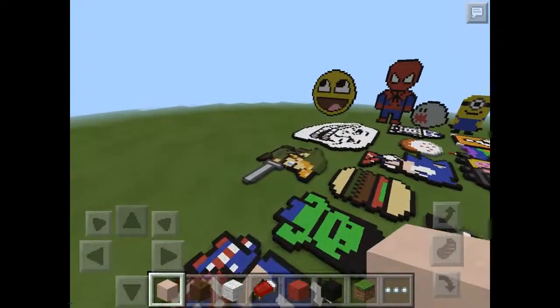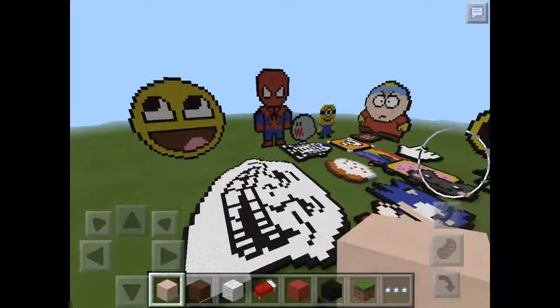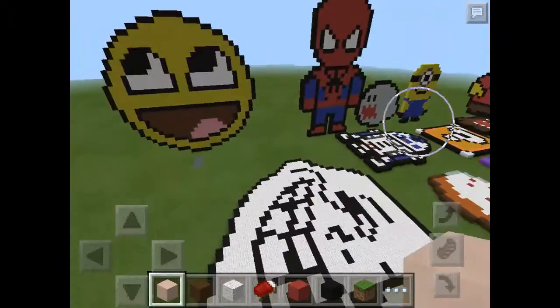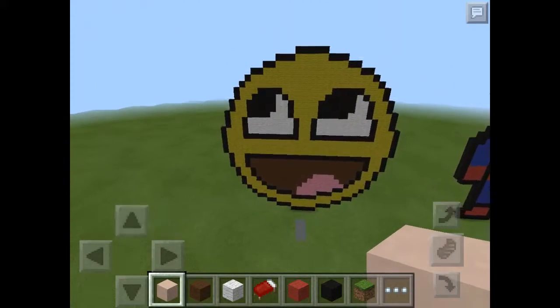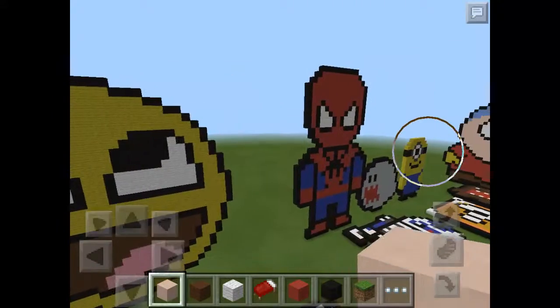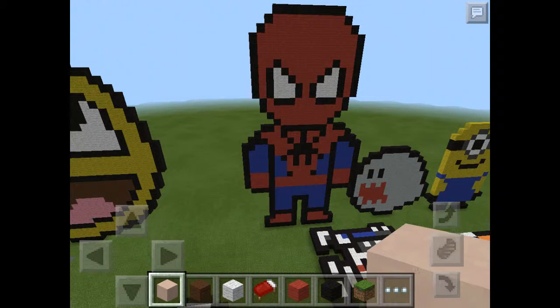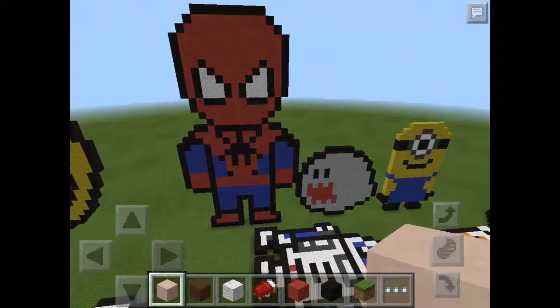All the pixel art is really cool, but some of the things — some people can't remember their names, so if you can remember them, tell me down in the comments below. So, we have the smiling emoji — this was the first thing that I built. Then I moved on to Spider-Man, because he's my favourite superhero. He's like the best superhero ever to me.